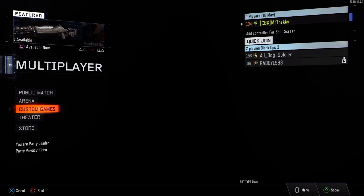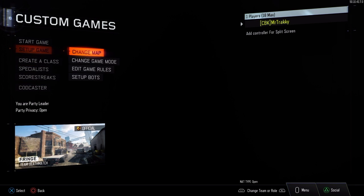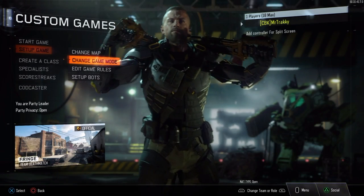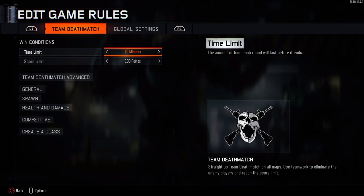So guys, to get to combat training you're going to go to custom games. You're going to select the map you want — I've chosen Fringe, as it's got mid-range, long-range and short-range gun battles.